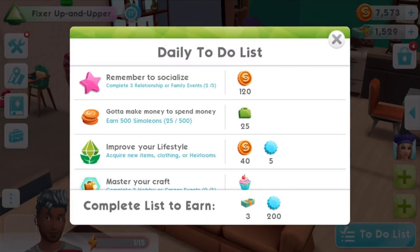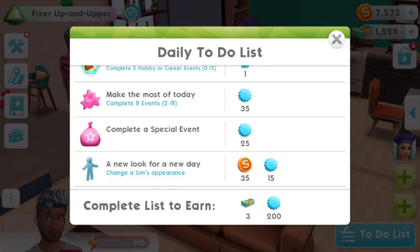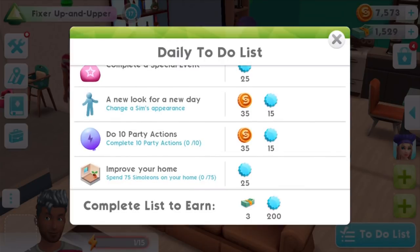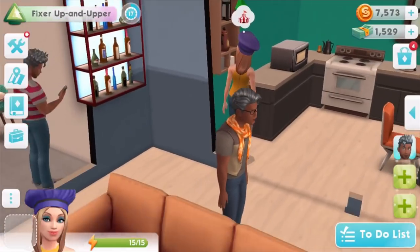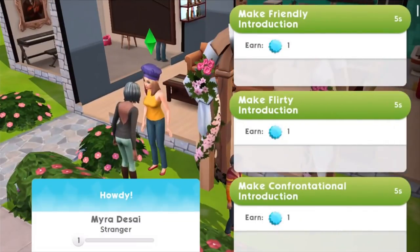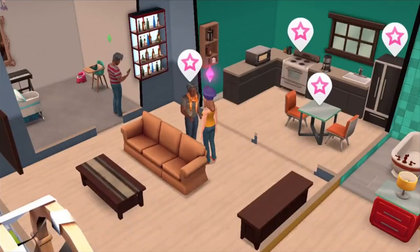Let's check our to-do list. We've already done two of our three social events, earned a little money, and still need to improve clothing or heirlooms, master our craft, complete hobby and career events, do a special event, change your look, go to a party, and improve your home. Let's get the social events done while we're here. We're going to switch to Princess since we're out of energy on Cuddles. I want to pick a nice short event with her elderly husband.